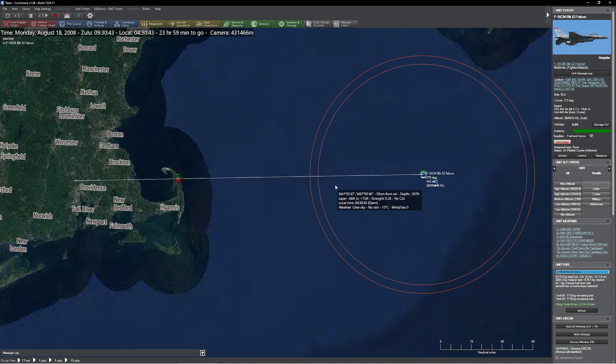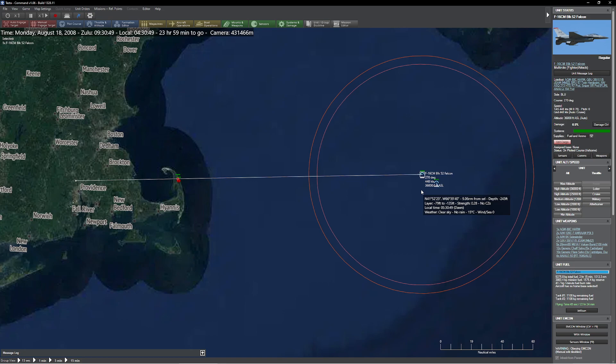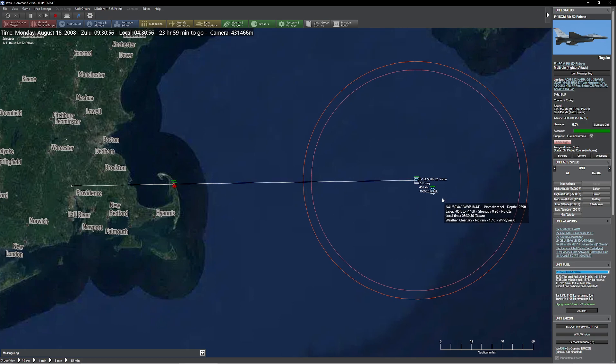For those of you who are flight sim fans, you're already familiar with this. You get in your F-16, you climb up to 36,000 feet, and you take your throttle and push it all the way to the stop. And then you wait, because the aircraft actually takes a very, very, very long time to get up to speed, especially if it has drag.